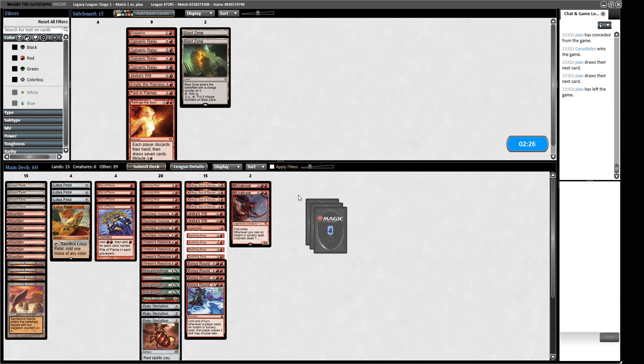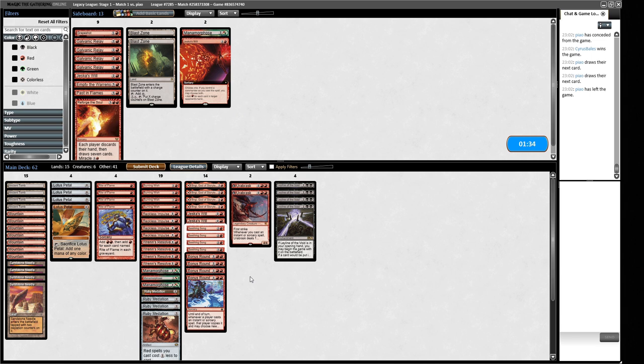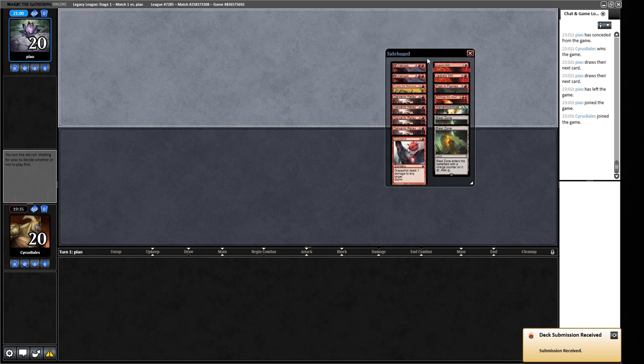Sideboarding: I'd like four Leyline of the Void in. I don't believe they have anything else apart from discard. Urabrask is a creature our opponent can reanimate which I'm not happy about. Manamorphosis and Jeska's Will might come out since our opponent won't necessarily have many cards in hand and Birgi may be too slow. This is where I usually fall down playing Storm - working out what to cut. We'll shave a Manamorphosis, Jeska's Will, and the Urabrasks.